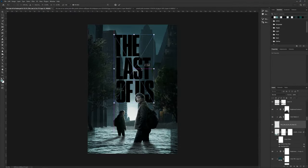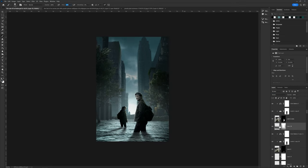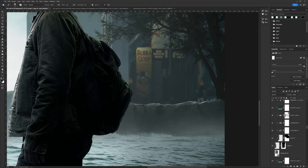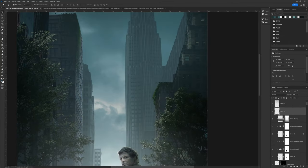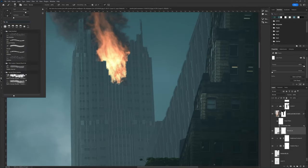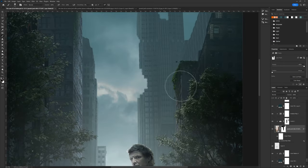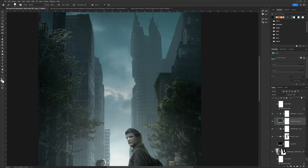I added wall debris on the side to give the illusion of a middle-ground obstacle that our characters have to overcome, and I started adding haze lighting which absolutely made the piece come together. I also realized that a lot of buildings in The Last of Us are destroyed — many have chunks bitten out of them. So I decided to experiment with the building in the far back to give it the illusion that it was destroyed.